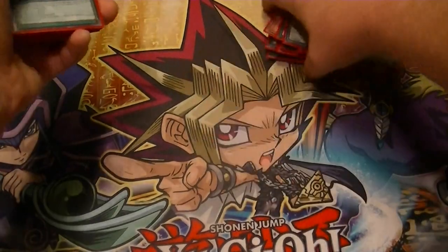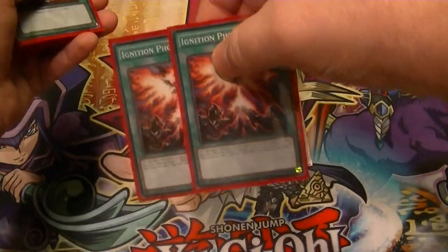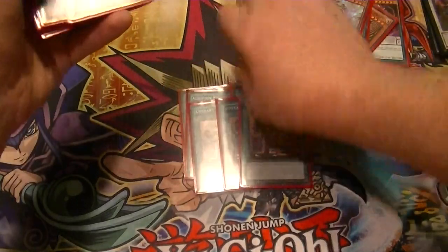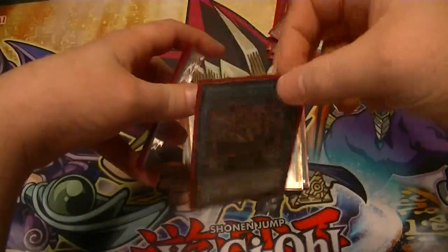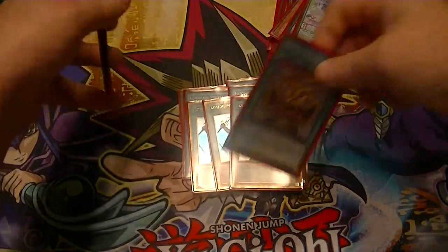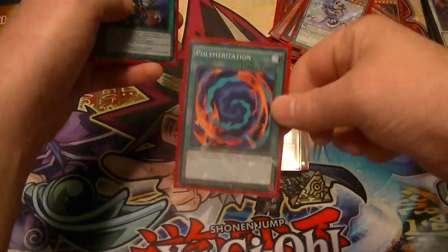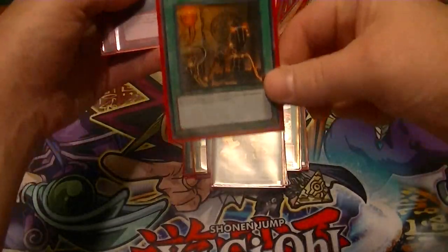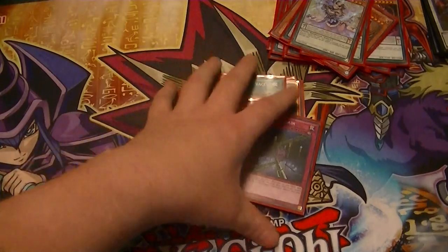That does it for the monster count. For spells: triple Chicken Game for draw power, double Phoenix Wing Wind Blast to push for game, triple Upstart Goblin, triple ROTA, one Pot of Riches — might bump this up to two for adding stuff back, because you run your deck really thin really fast — one Polymerization, you'll see why in the extra deck, one Wavering Eyes, one One Day of Peace, and two Fiendish Chain, which actually works really well with this deck.